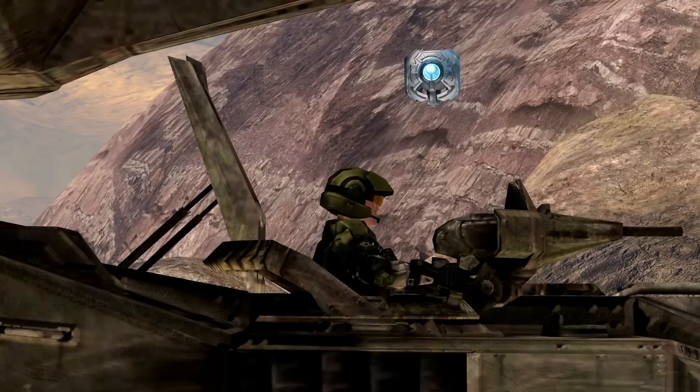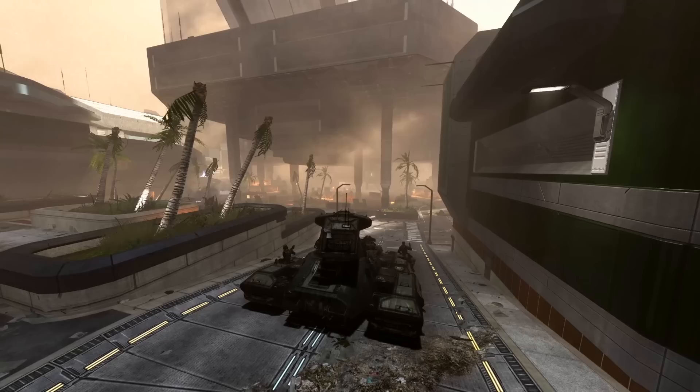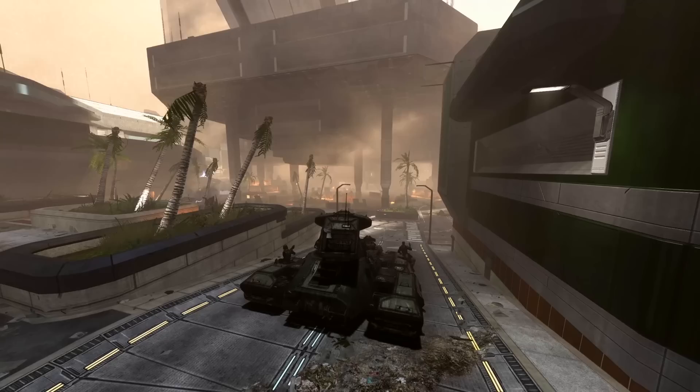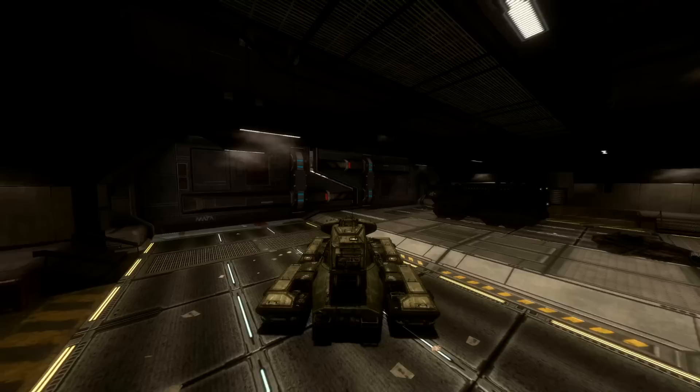Not only does this help negate the chances of being boarded from the front, but it allows the Scorpion tank to fire in two different directions at once, with the main cannon focusing on one target while the machine gun aims elsewhere. The same version of the Scorpion tank was used in Halo 3 ODST, appearing in the mission Kizingo Boulevard driven by Alpha 9's explosives expert Mickey, and again in the final level Coastal Highway while defending Agent Dare and a defecting Covenant engineer.